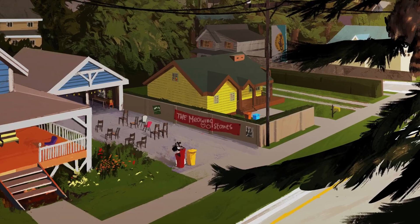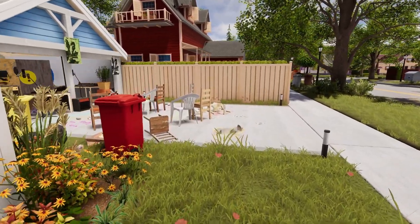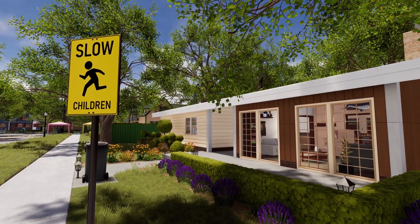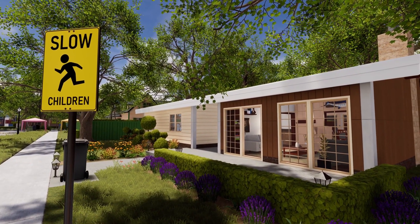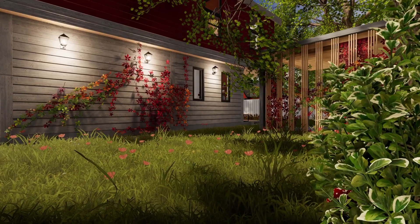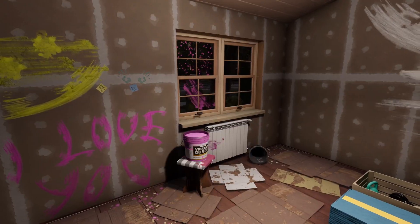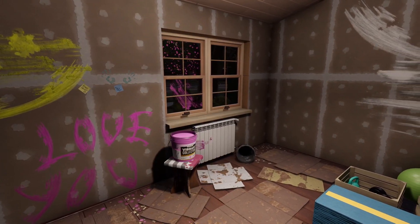As the town grew and became more popular with tourists, Pinnacove residents moved further away from the center and built a peaceful, family-oriented neighborhood in the suburbs. Since visitors and newcomers preferred to find accommodations in the nearby forest or Pinnacove coastline, the suburbs are mostly left to generational residents.